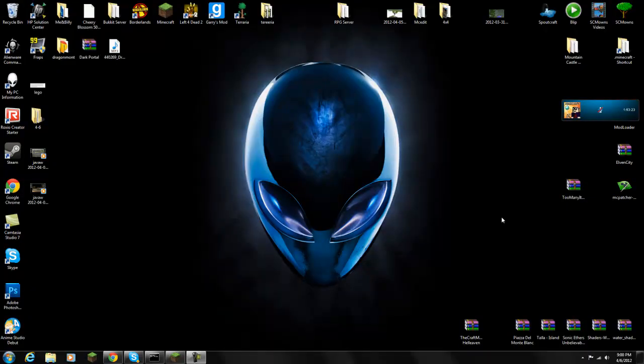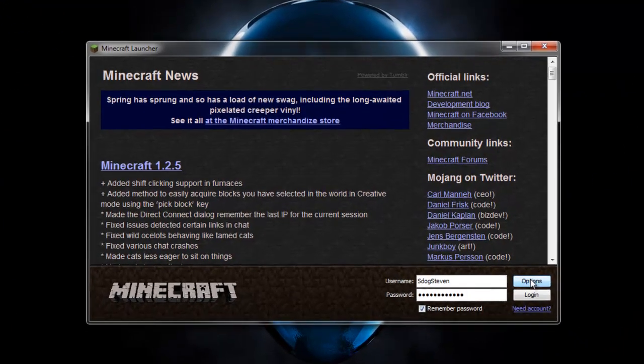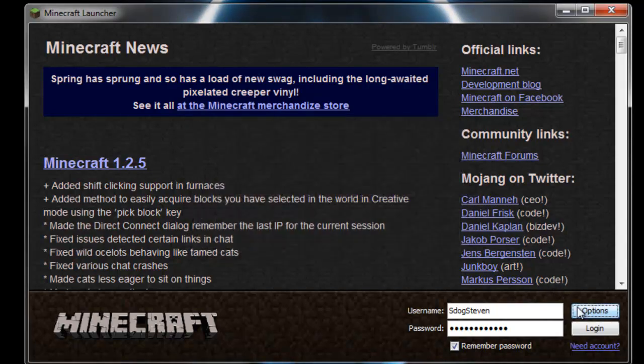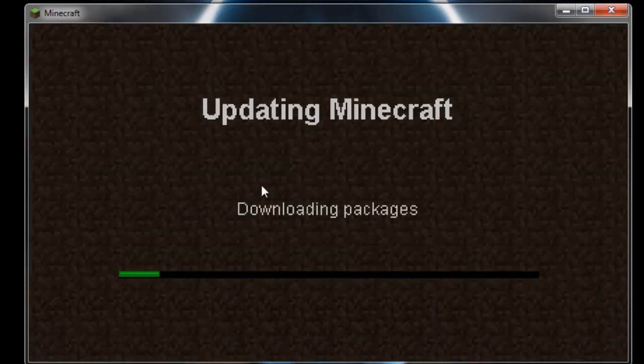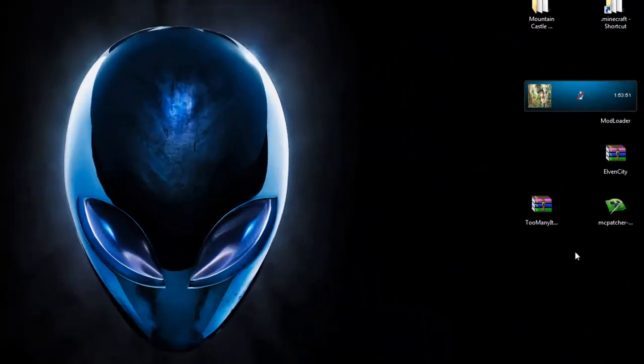This is literally the easiest mod to install. Before installing Too Many Items, go to Options and force-update your game. The reason is that I currently have mods installed — if you do too, I always recommend backing them up. You can never be sure if this mod is compatible with your existing mods; incompatibility will give you a black screen. Force update and log in to download a brand new minecraft.jar which we're going to mod.